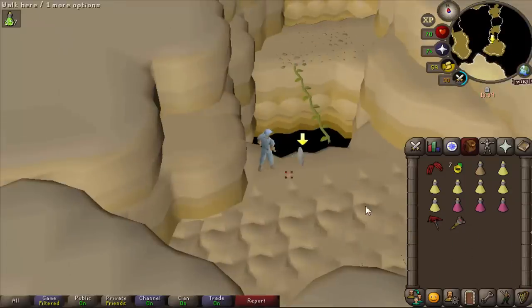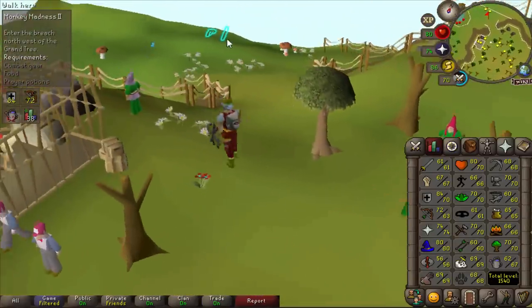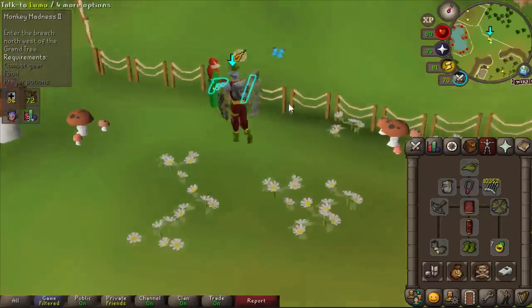Do I get my stuff back? The grave's right here. I got my money back — let's go. Look what I'm working with here. I am level 63 range, and that is only from canoning Slayer. And some of the quests just require range. It is what it is.